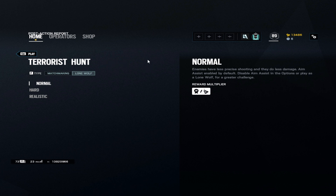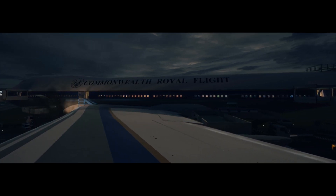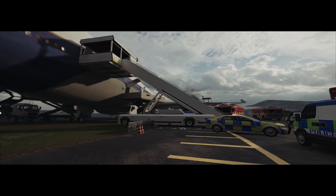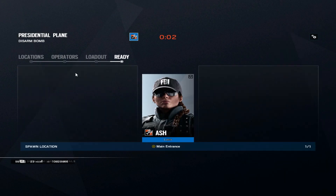The training scenario is disarm bomb only, on Presidential Plane. The reason you want Presidential Plane is it's super close quarters and you're going to be doing a lot of 180s, so it's really good for finding your perfect sens. You're going to want to spawn at main entrance by the stairs, and you can play any operator you want — I'm going to play Ash, which is good for close quarters.